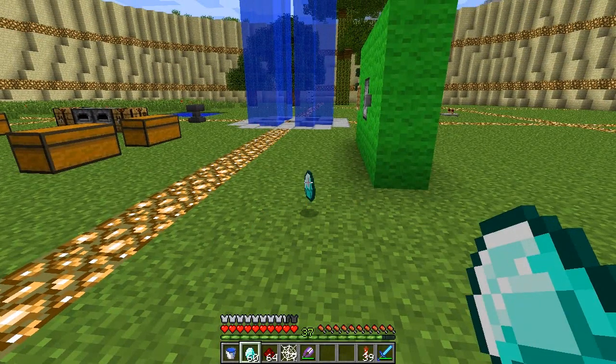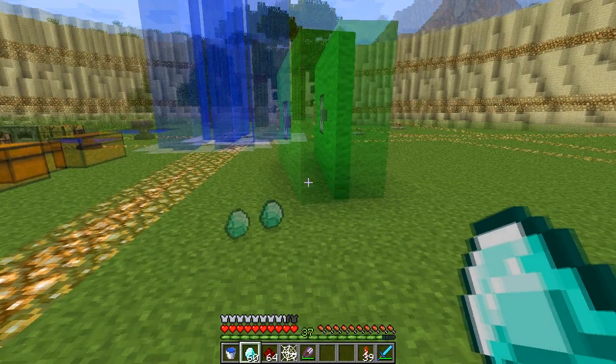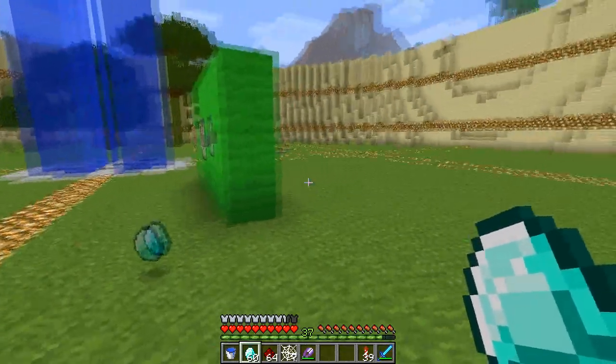This 3D item effect only happens when you're in fancy graphics mode, so if you don't like it you can turn it off by switching to fast. I would really like to see it so you can change every option individually, but you still can't, so you have to do it with fancy or fast.